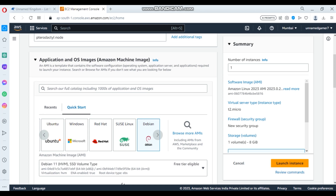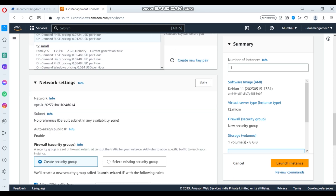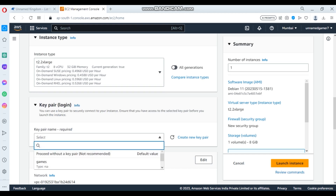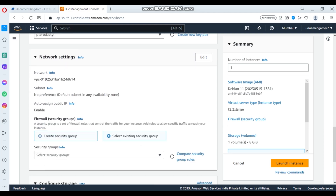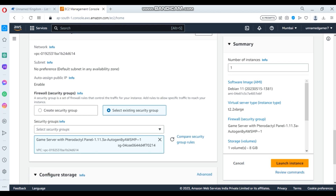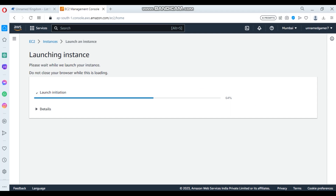You can scroll down. The instance type will be T2 2xlarge — that's 8 virtual CPUs and 32GB RAM. The key pair will be whichever you use; I'm using 'pterodactyl'. Select existing security group — not create security group. Select the 'KM Server with Pterodactyl Panel' security group. Storage: I'm going to give it 50GB. Then launch the instance.